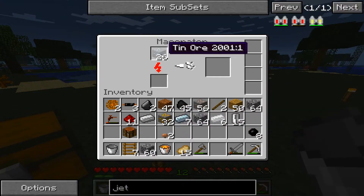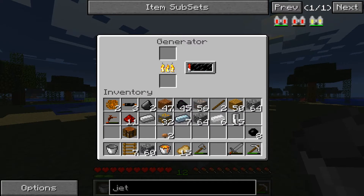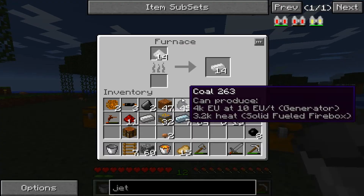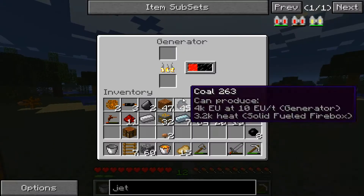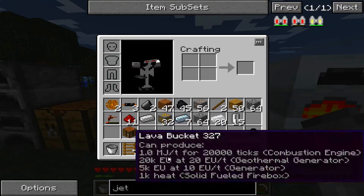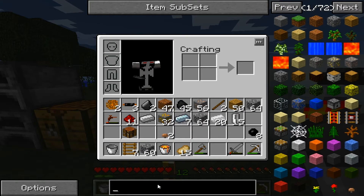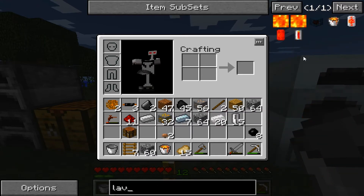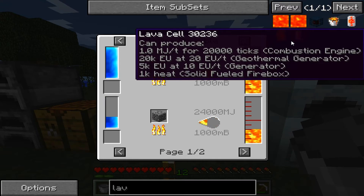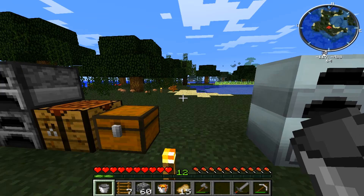I don't know how much it gave us. But okay, so we can use lava for that — it doesn't seem like it's a lot. Let's look at it again. I think it's 5K for this type of unit — 5K for a generator. So that's not a lot. But if we get a geothermal generator, it's 20K EU.